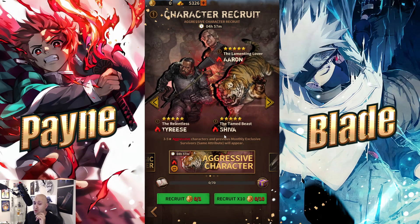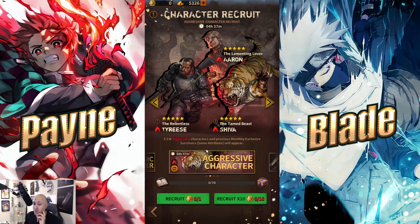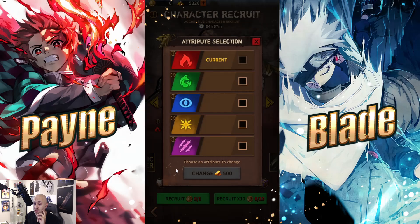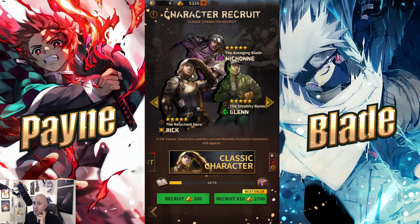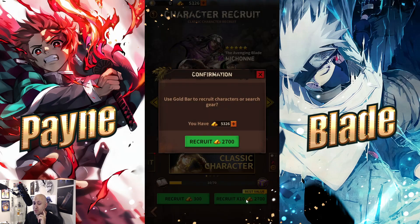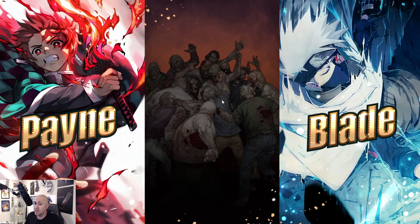There's also a character care summon for specific factions — this one is for aggressive characters. You can switch like most other RPGs and pick the one you want, but it costs quite a bit of currency, so this is more whale territory. Let's go ahead and try a summon and see if we get anybody. I have almost enough for two multis but we'll try one first.